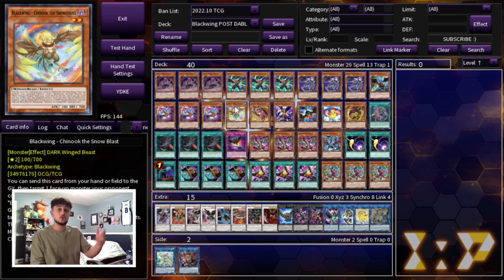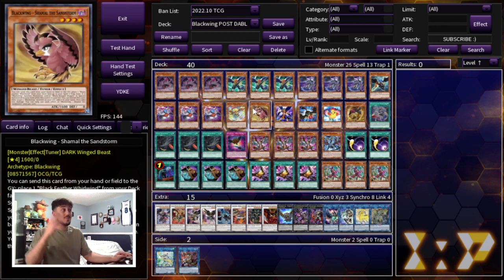We're playing one Chinook. Chinook is really powerful because you search it as part of your combo and it's effectively an Effect Veiler — a searchable hand trap — which is why you're playing the one. We're also playing one Shamal. Shamal is good at one because you really want to be searching it in your combo. It doesn't really do anything on its own, so I just like playing the one Shamal.